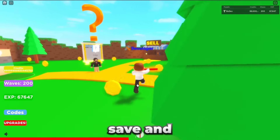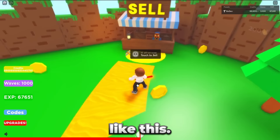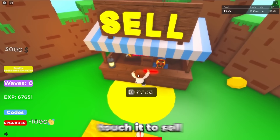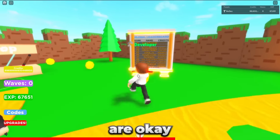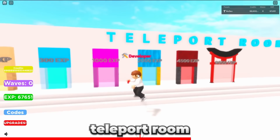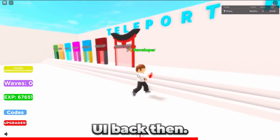So your sticks actually do save, and you basically just wave them around like this. I didn't even know how to use proximity prompts back then — you literally have to touch it to sell. I think the maps are okay for a first-time game. This is the teleport room, because I didn't know how to use UI back then.